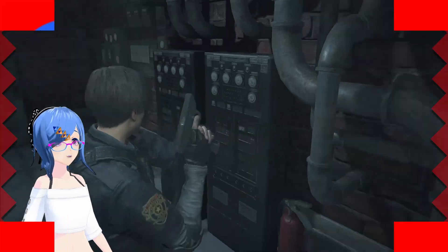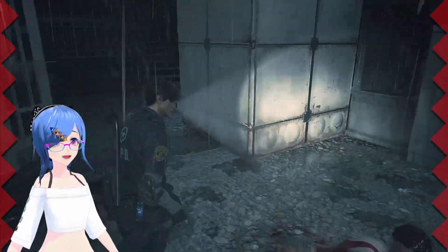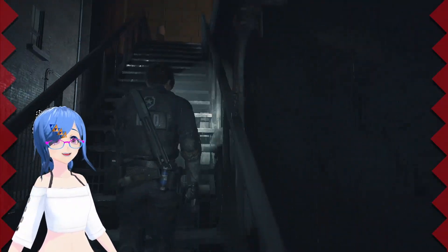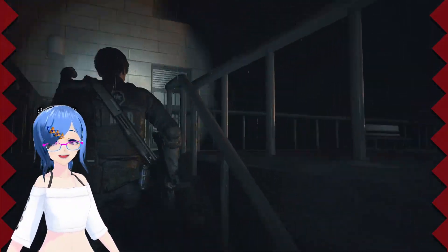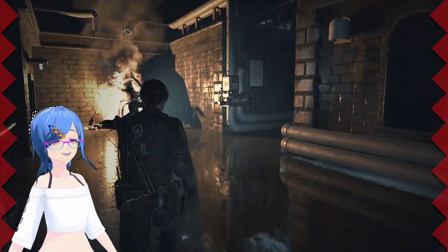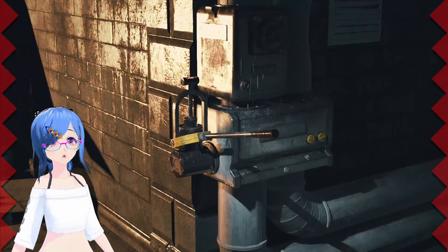Hello again everybody and welcome back to Resident Evil. We're going to be plowing through - we need to turn on the water so we can put out that fire, which will let us make our way back through the police station again. It'll be nice and straightforward, thankfully.